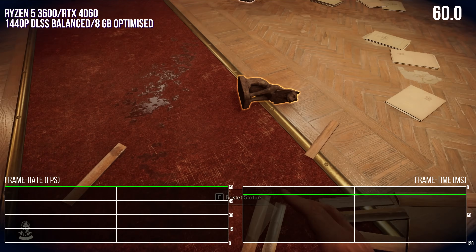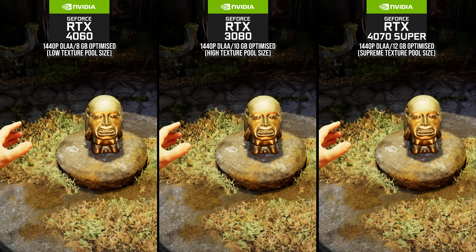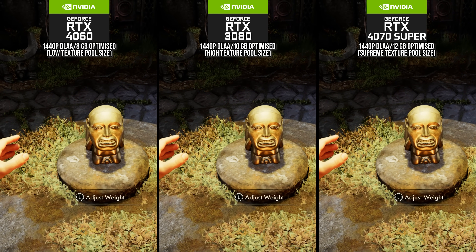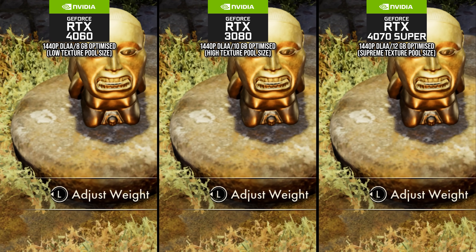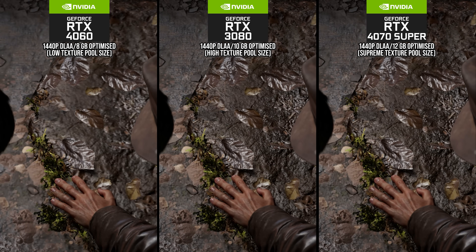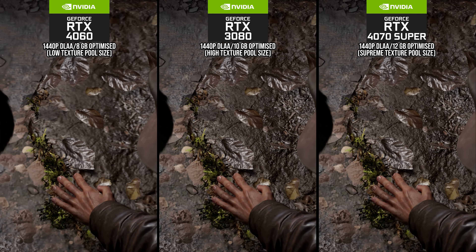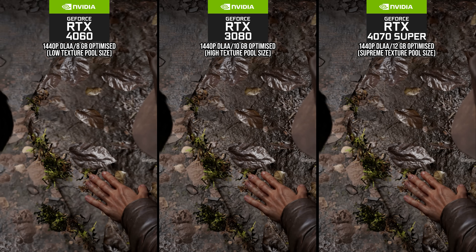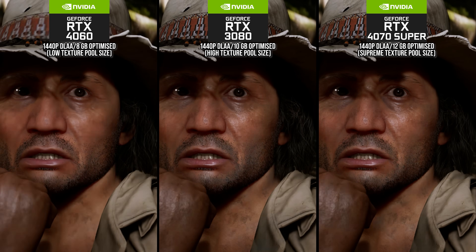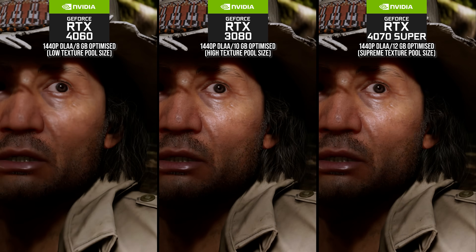In back-to-back comparisons of different settings across GPUs, the differences can be large or non-existent depending on what you are looking at. Take this shot of the idle across three GPUs — left on low, middle on high, right on supreme — there's actually no difference for these textures. But sometimes, like in this cutscene, the low setting can show a lower quality texture that visibly changes as the cutscene occurs, swapping in to fit the cache. The low setting can also just never load a high-res texture fast enough, as we see here where a character's face and hands never get the high quality mip to load as the camera zooms in. This does not happen on the high or supreme setting.